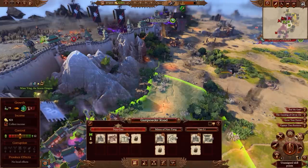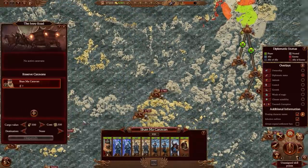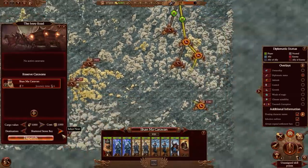Before more conflict is had, we'll want additional funds to maintain our growing army. Making use of the Ivory Road, we'll dispatch a caravan to trade with distant cultures.